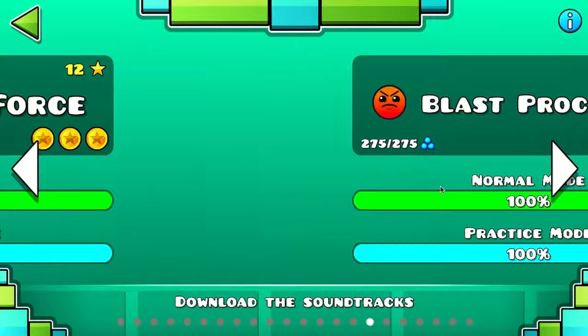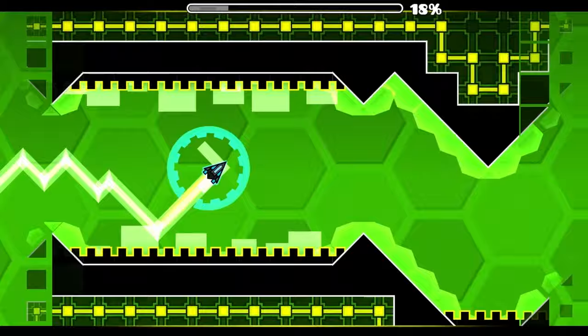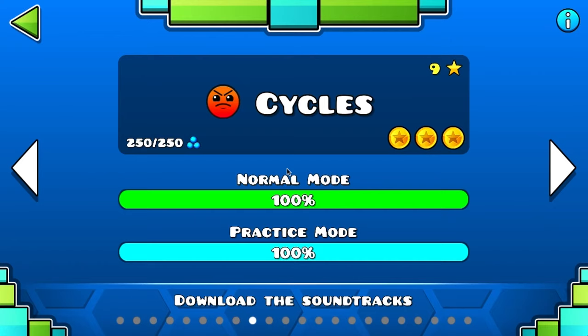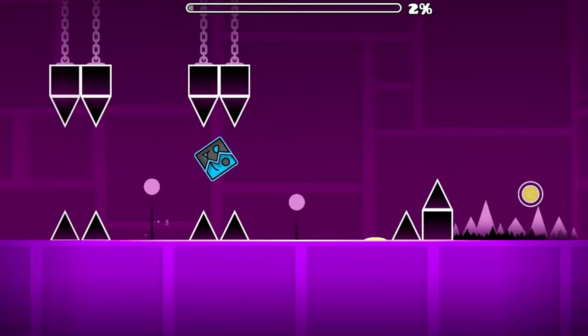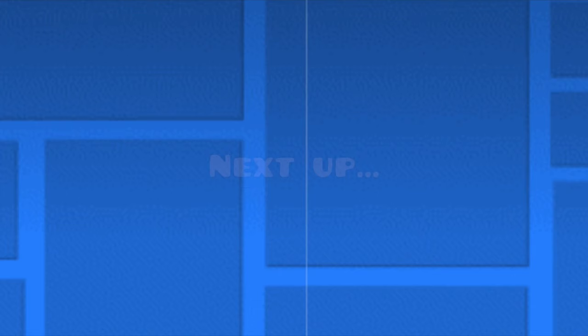Next up is Blast Processing. I was either going to put this or Cycles in this spot, but I decided on Blast Processing. It introduces wave mode, and once you get used to it, it becomes super easy. This level has more game modes compared to Cycles, but I still think this one is easier. Cycles is the ninth easiest main level. The beginning of Cycles is really annoying due to its triple spikes, and those weird jump orb tricks could also be confusing to new players.